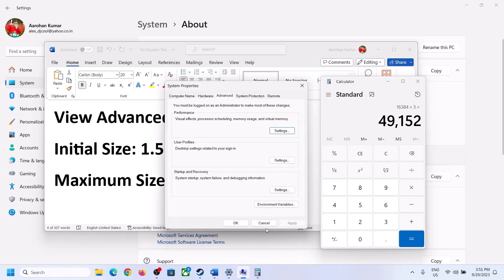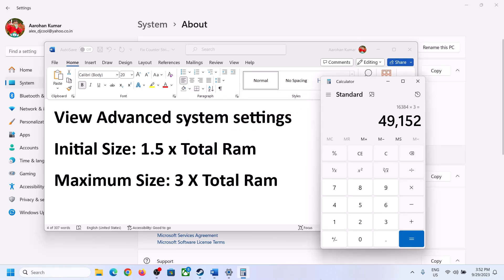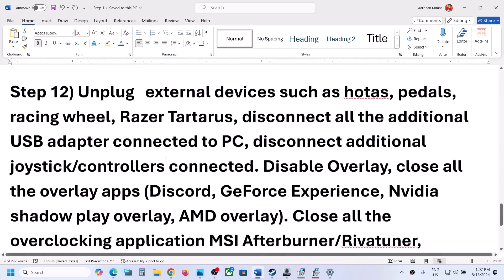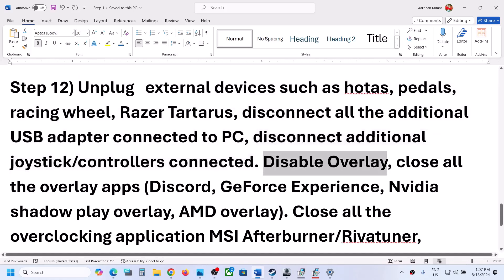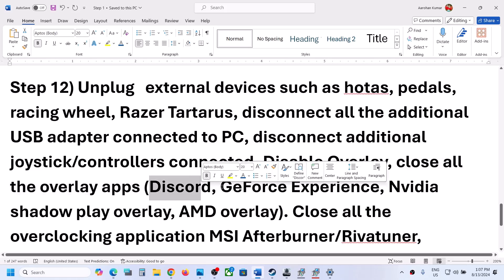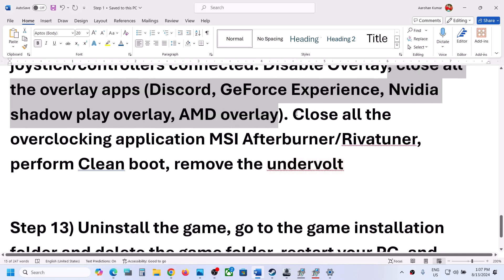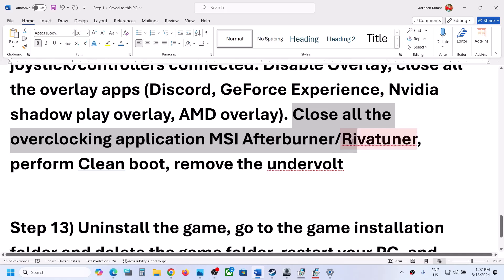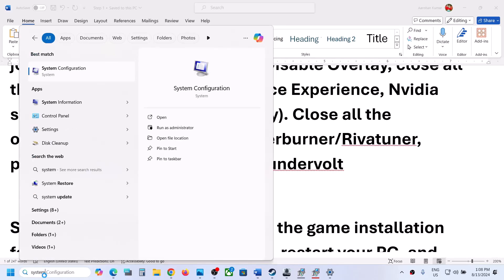Click apply and OK, then restart your computer. The next step is to unplug all external devices you are not using — such as HOTAS pedals, racing wheels, USB adapters, or dongles. Disconnect any extra controllers. Also disable overlays: if you have Discord overlay or GeForce Experience overlay turned on, turn them off. Close all overlay applications and overclocking applications like MSI Afterburner or RivaTuner, then launch the game.